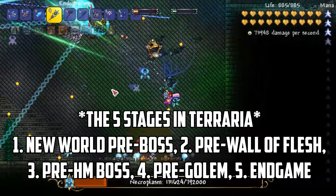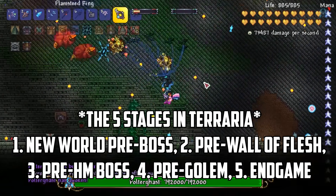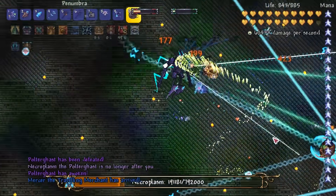These stages are: a brand new world before your first boss fight, just before the Wall of Flesh battle, the start of hard mode before your first hard mode boss, just before the Golem battle, and finally post-Moonlord victory with every item in the game available.